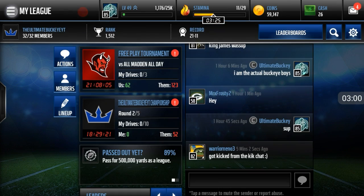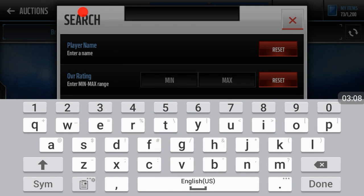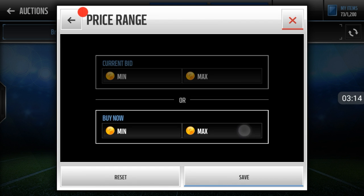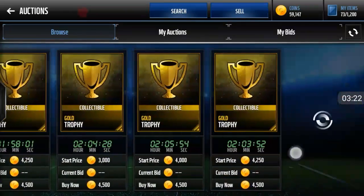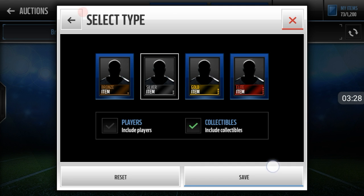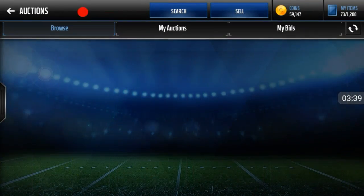Let me look up the trophy prices so I can get a good feel for it. I'm on server 2 by the way, so these are going to be the prices for server 2. Gold collectibles going for around 4,500. I'll sell the golds for 4,250. And then the silvers — we'll sell for maybe 1,100. So you sell the silvers for 1,100.